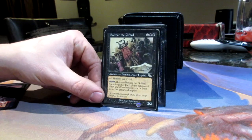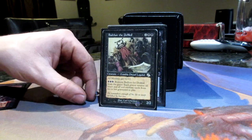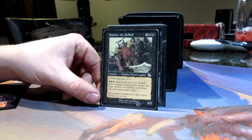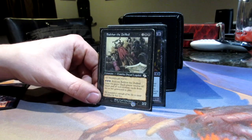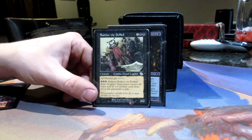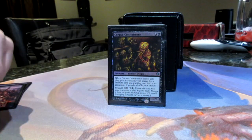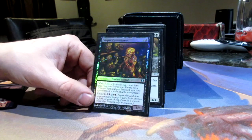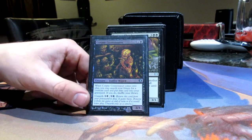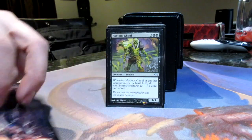Balthor is one of the ways of bringing them all back — he's a zombie dwarf legend. He pumps all other minions plus one, plus one, which there are none of. But you can remove him from the game and return all red and black creatures from all players' graveyards to play. So this will bring all your zombies back. Just having them in the yard and being able to touch them means you can get everything. Corpse Connoisseur is a zombie wizard — when he comes into play, you search for a zombie to put into your yard, and he has unearth too. So this is going to go grab Balthor, put him in there, then grab them all back.